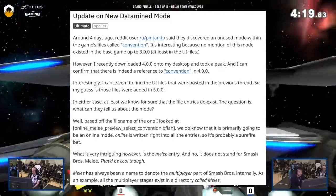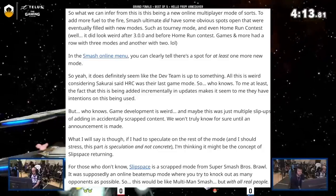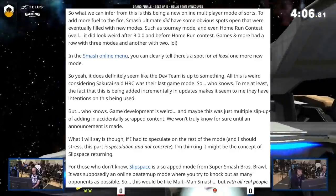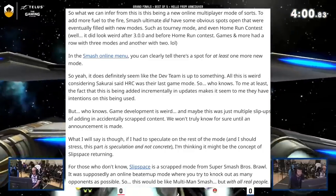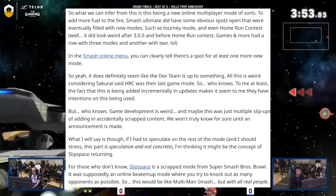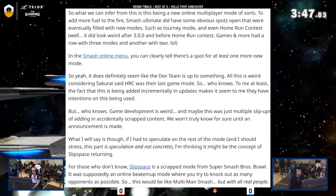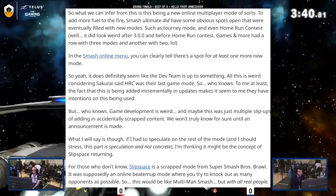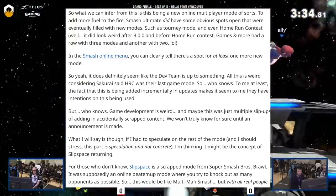As an example, all the multiplayer stages exist in a directory called 'melee.' So what we can infer is this being a new online multiplayer mode of sorts. To add more fuel to the fire, Smash Ultimate did have some obvious spots open that were eventually filled with new modes such as Tourney Mode and Home Run Contest. In the Smash online menu, you can clearly tell there's a spot for at least one more new mode.